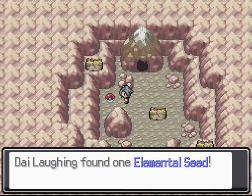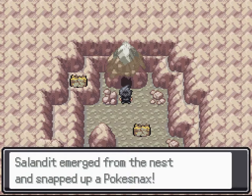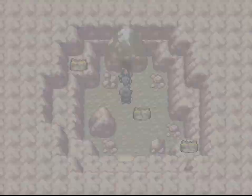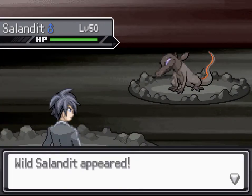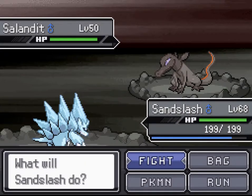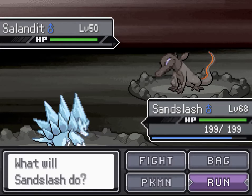You'll need an Elemental Seed and of course Poke Snacks. The encounter is Salandit — but it's male. Of course it is. I don't want a male one, so I'm going to run away and reset until I get a female one, because only the females evolve.